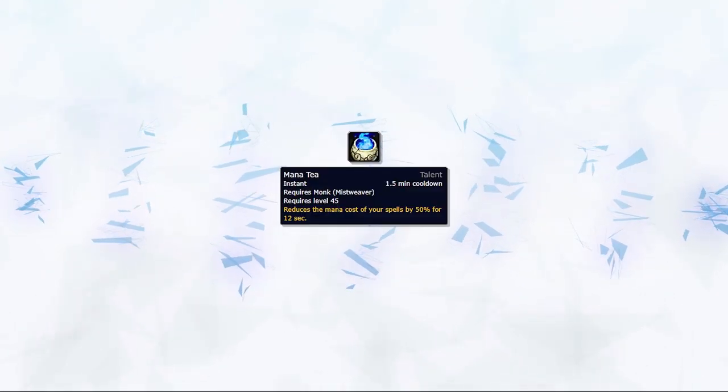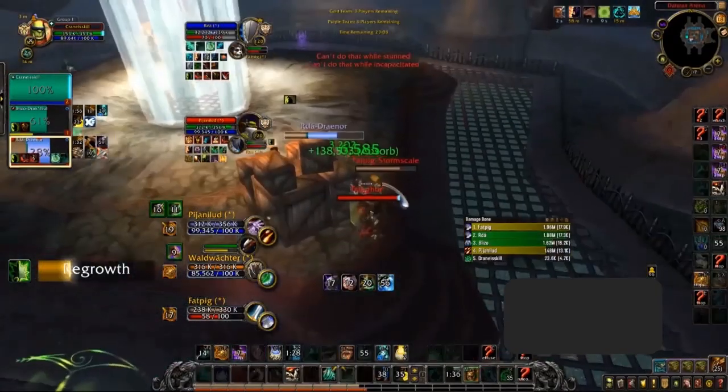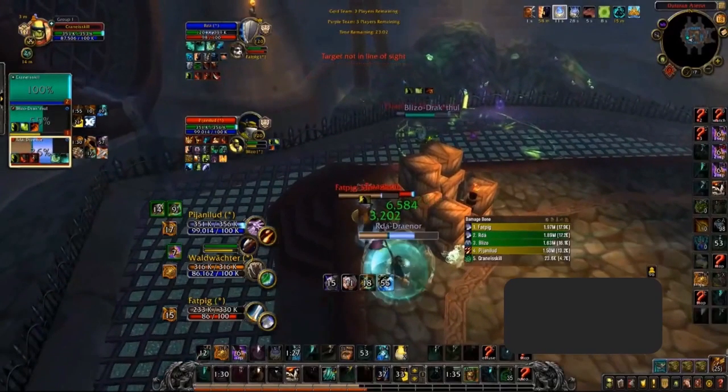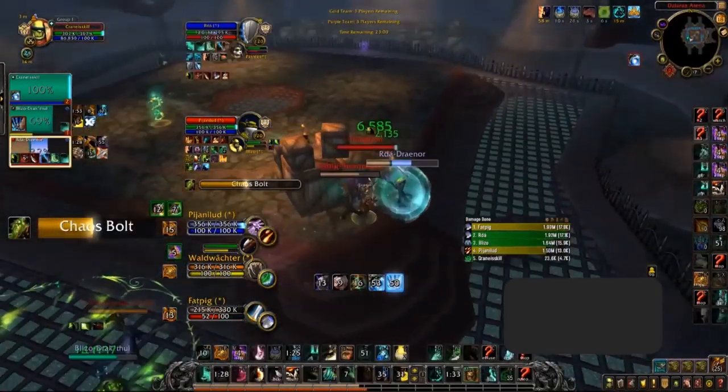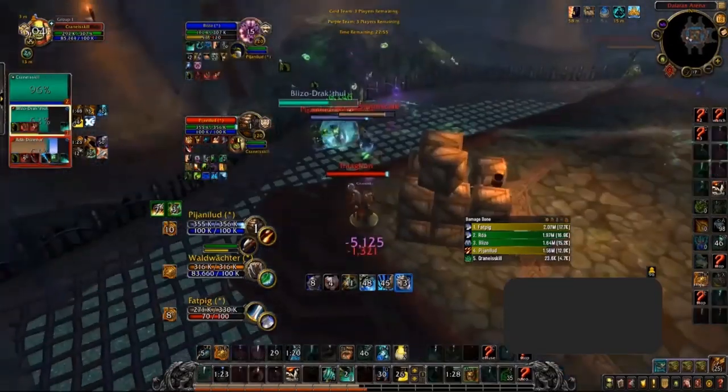Mana Tea should be used off cooldown whenever your team is under pressure for maximum mana efficiency. The best times to use Mana Tea is whenever your team is under a ton of pressure, allowing you to spam heal without worrying about spending too much mana. Look to use Mana Tea during offensive cooldowns from the enemy team, or after coming out of a CC chain when you have to top your team back up.